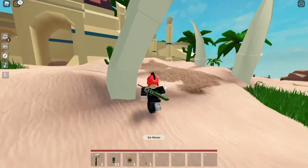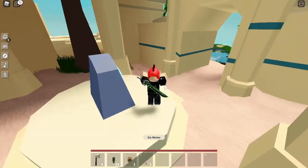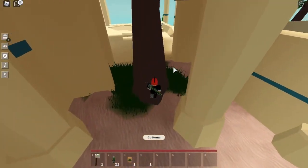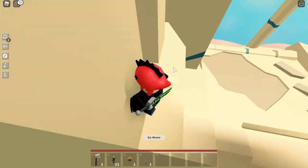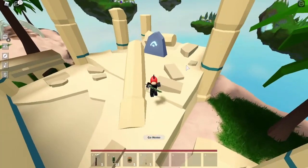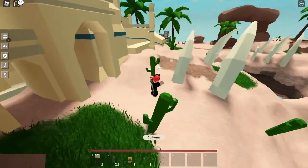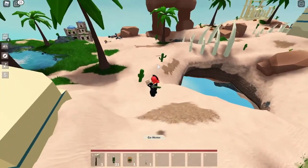There are so many new things. People are now actually farming scorpions — nobody used to do that before. There are hidden rocks and stuff; it could be something to do with RB Battles, I'm not sure. But yeah, it's just a great new desert island and it looks really nice.